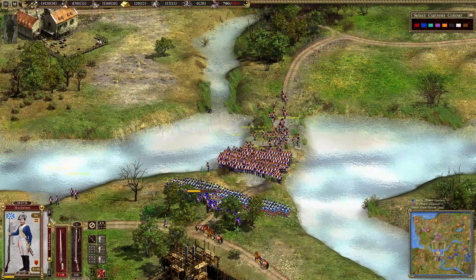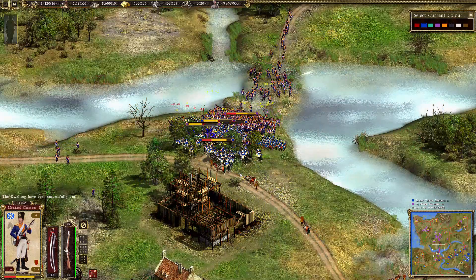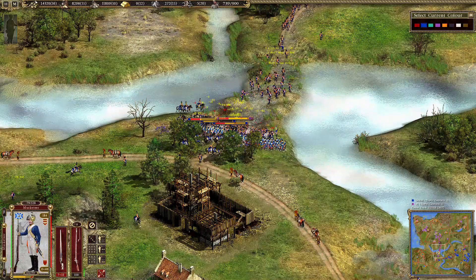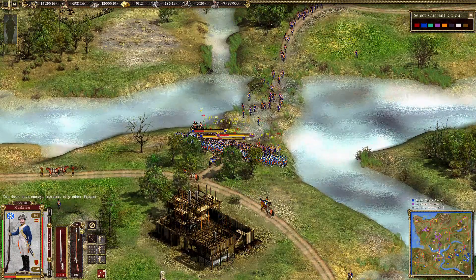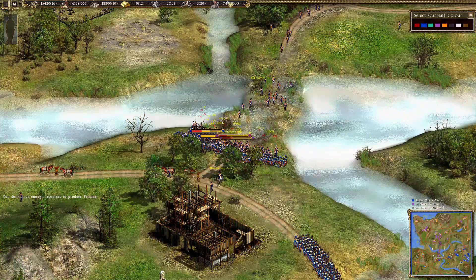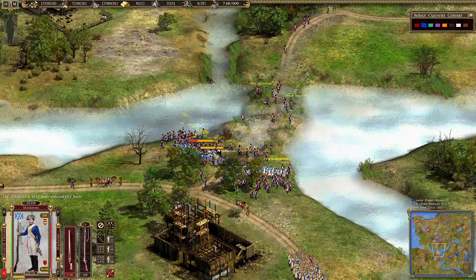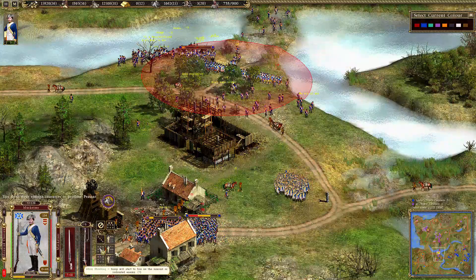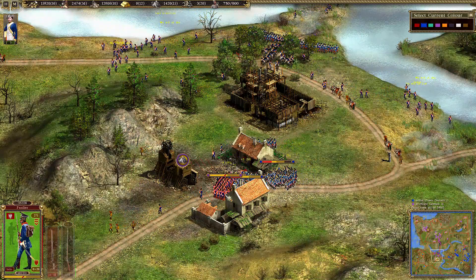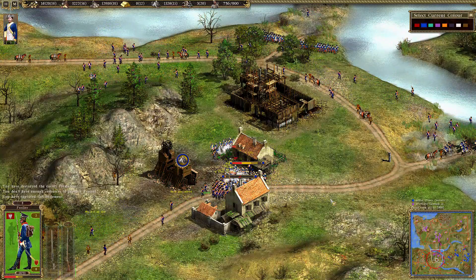The Prussian musketeers have to reload - it's a critical situation - and the mounted reserves of Prussia are joining the fight. There were many casualties for the Prussian musketeers but they are able to hold the ground. They have a high bonus in melee attack when in a defensive position, and the Polish fusiliers are sent home. It was a pretty close fight but the Prussian musketeers could hold their position.